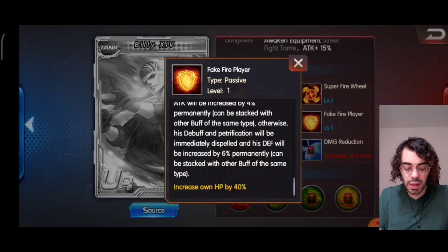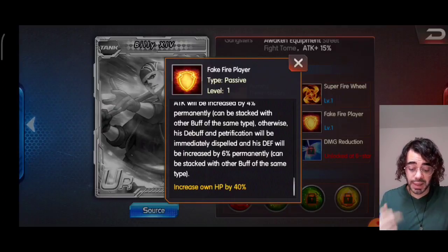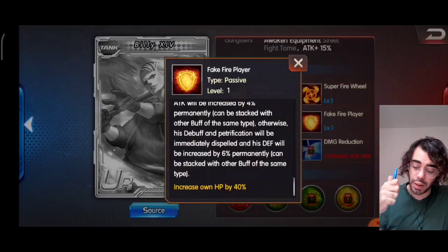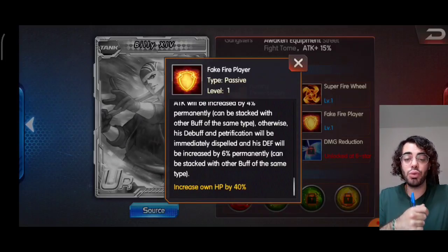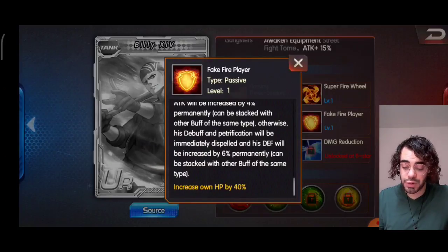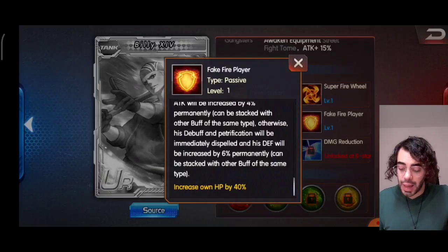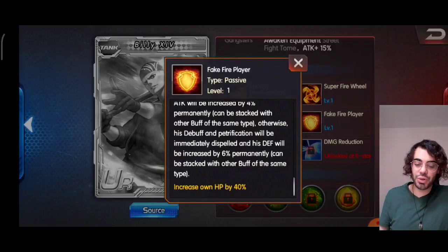It's a pretty good passive, honestly, but it can even get better with the lake element. The lake element gives: the shield percentage improves, and Billy himself will become immune to burning. When HP is below 50%, he will gain extra 10% resistance, which comes in handy being a tank. And in arena, he will become immune to rage reduction not only for one round but for two rounds, which is good because rage reduction is always annoying.